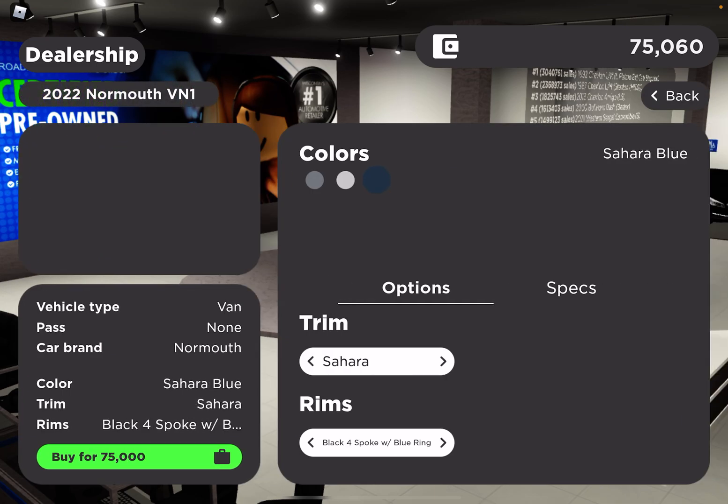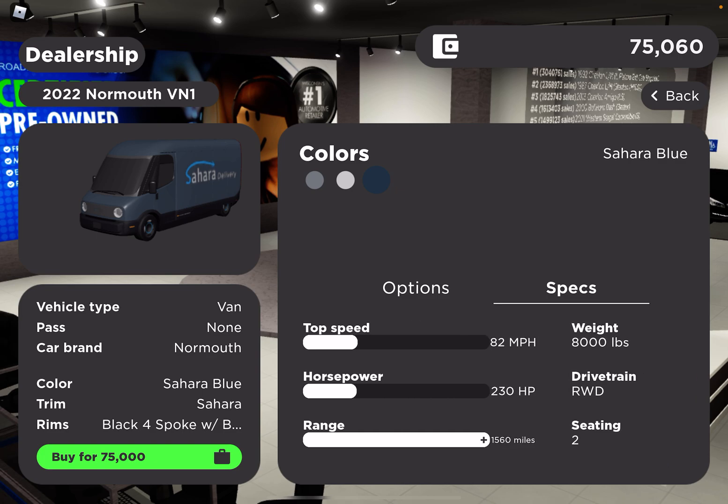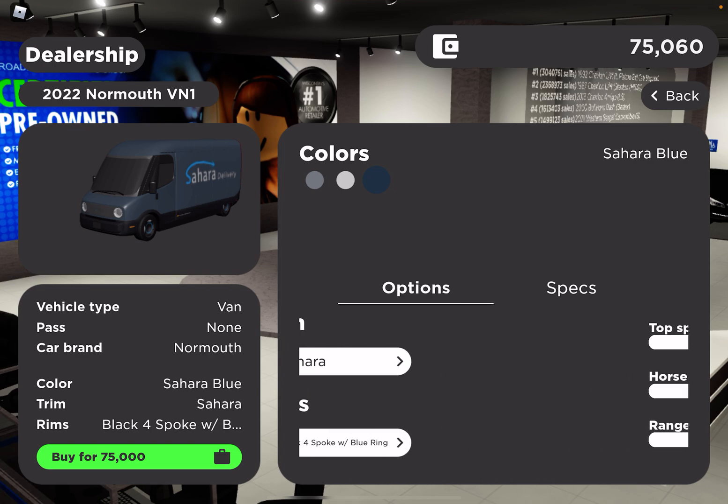We're going to do the Amazon Sahara, or Amazon delivery trim. I like that. We can go 82. The range is 1,560 miles. It's two-wheel drive, two horsepower, 82 miles.